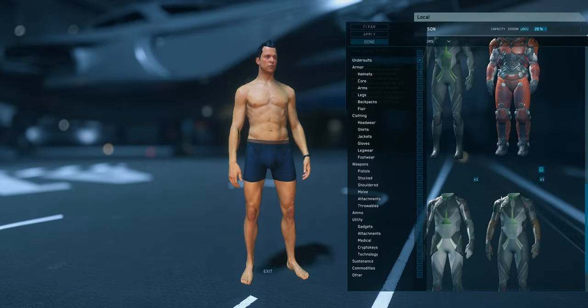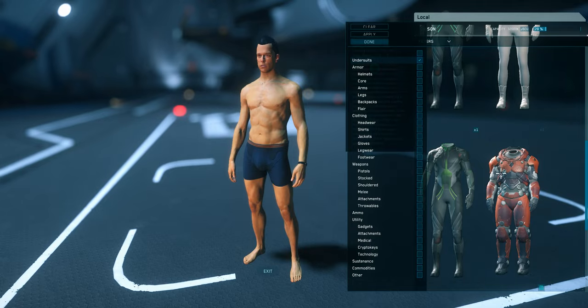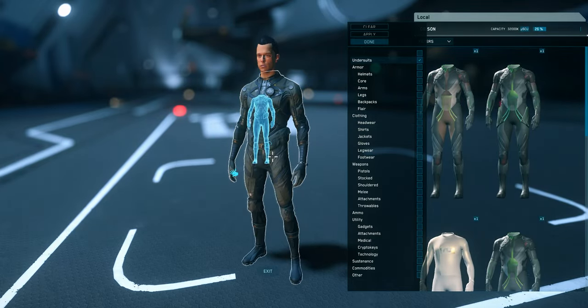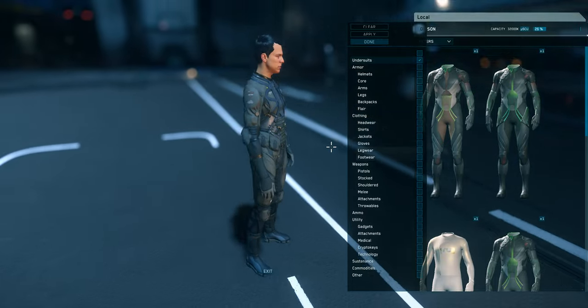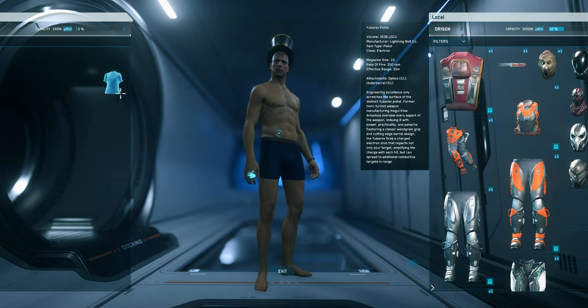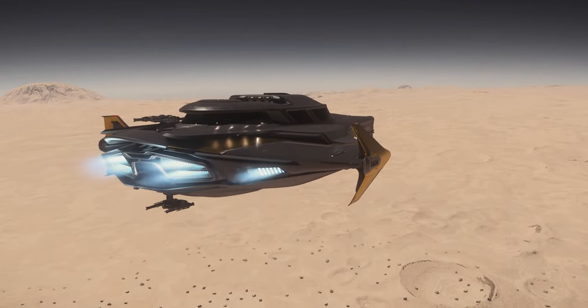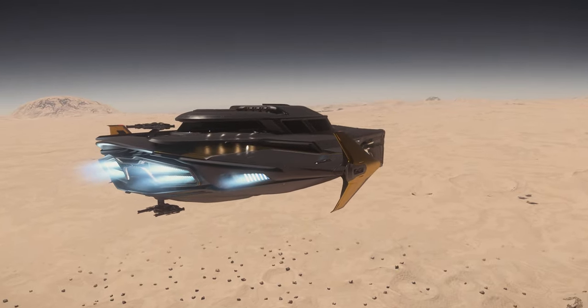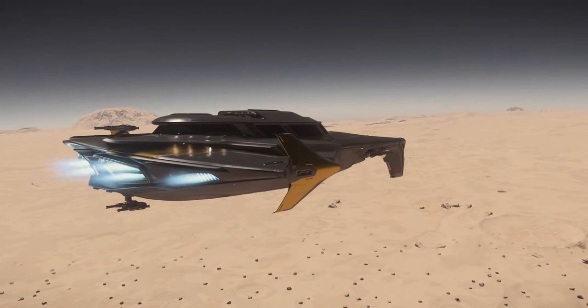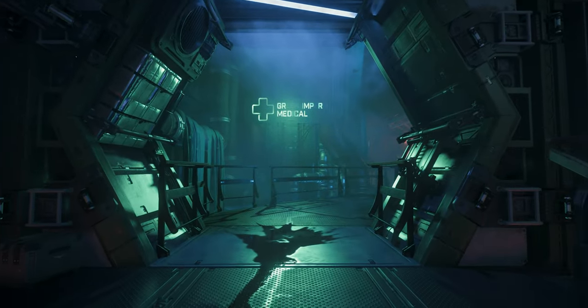One of the biggest improvements in 3.15 is the introduction of the new personal inventory manager. You can now drag and drop items from your inventory, as well as drag and drop items to and from your personal inventory to a container — whether that be your habitation, your starting location, or now your ships. That's right: your ships will store things for you with persistence, as long as they don't blow up. This game might finally be becoming a real persistent, come-back-and-play game.